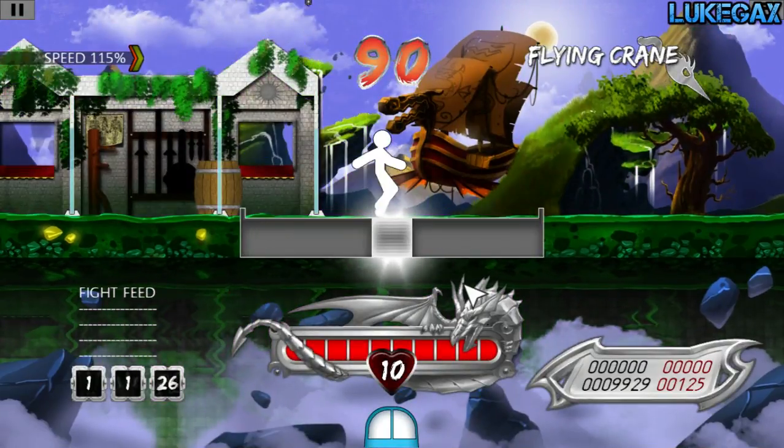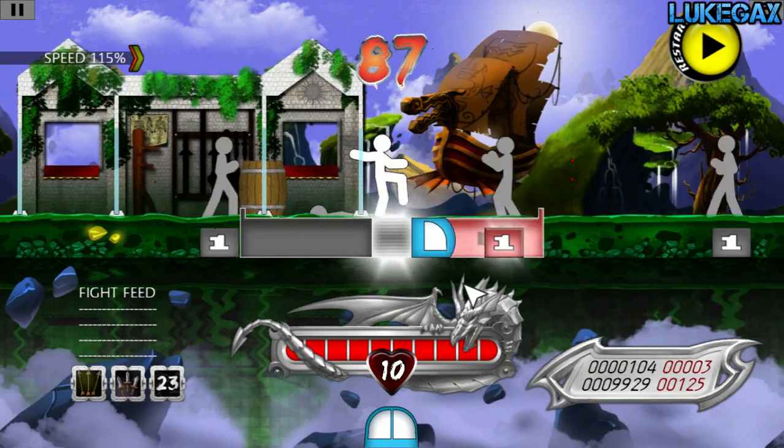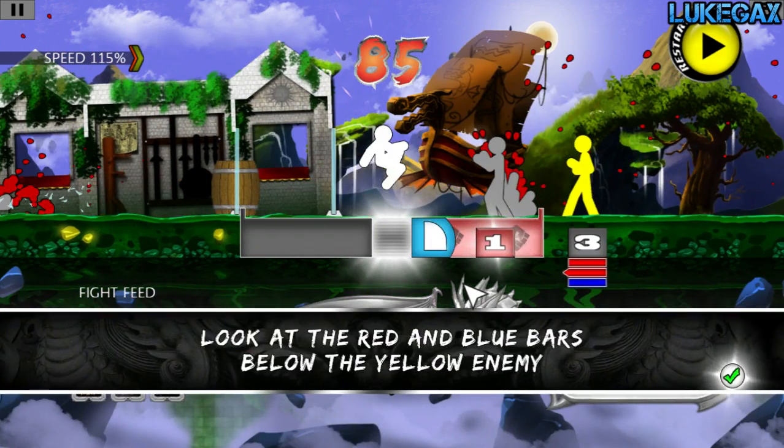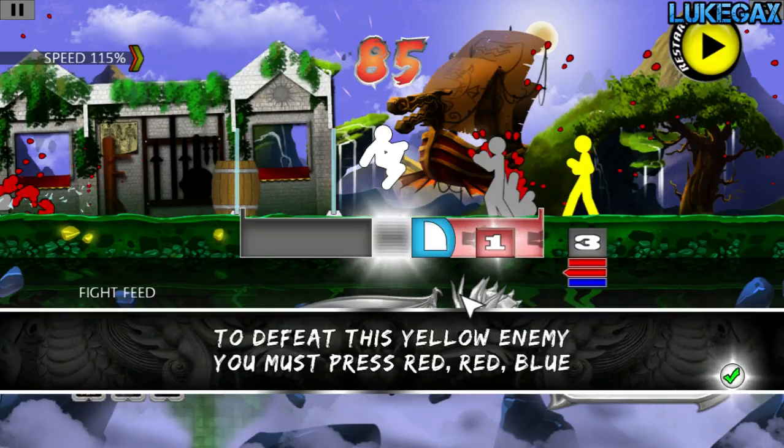This stage introduces yellow enemies. Look at the red and blue bars below — these bars will show you exactly how to defeat this yellow enemy.